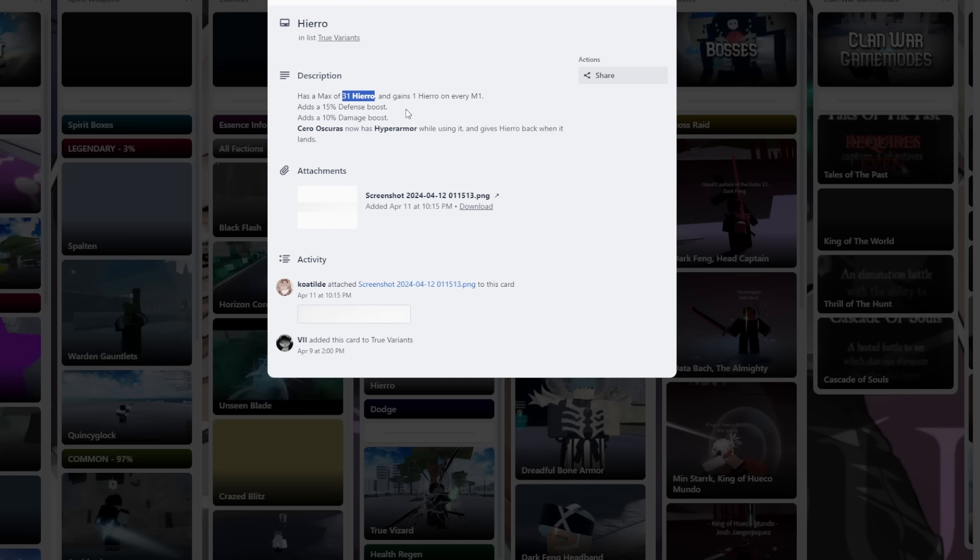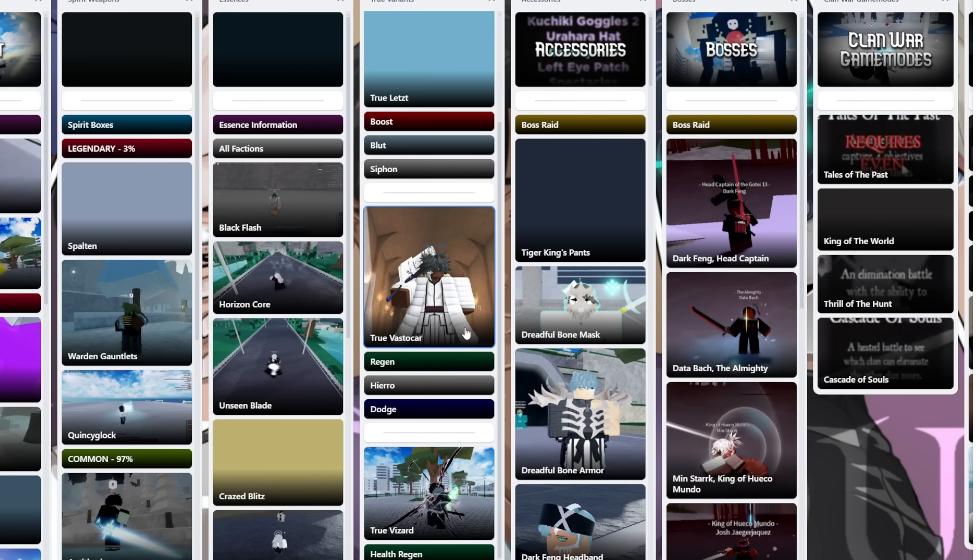You get a max of 31 Hierro. If you're a good player, if you're relatively skilled at the game, your Hierro is gonna last forever because every single hit — every M1, every ball of barrage, which is like 15 hits — you will get a Hierro per tick. Then you get a 15% defense boost and a 10% damage boost, but they just nerfed the defense boost to 7%. They did Hierro dirty, not gonna lie. And Serra Oscaris has Hyper Armor, which is pretty OP because you could literally just spin around and aim it wherever your opponent is going.